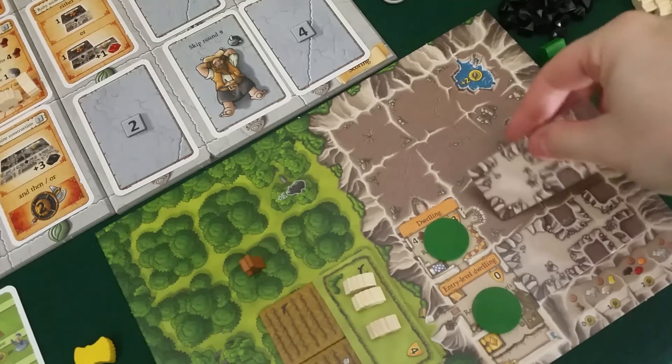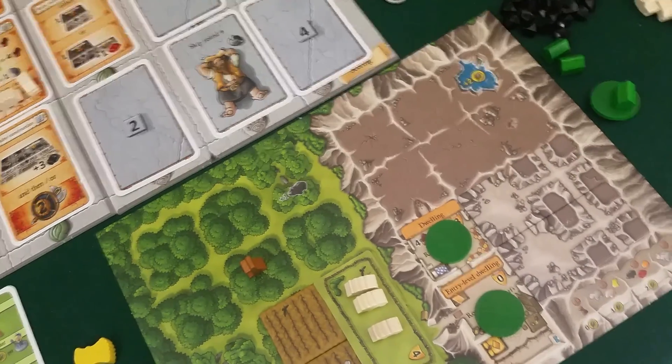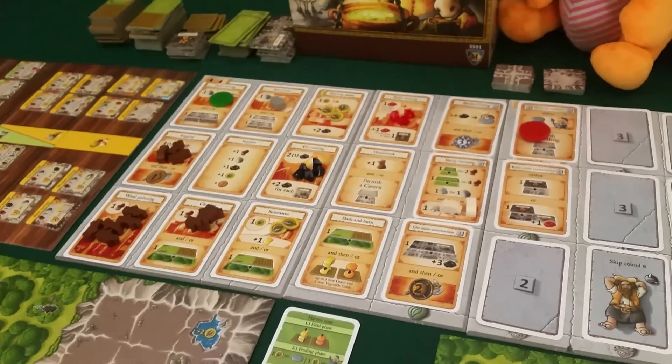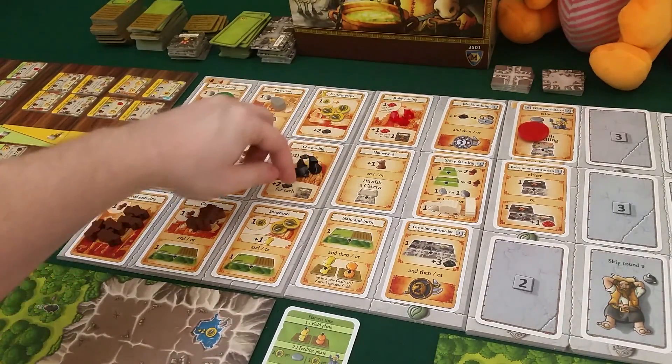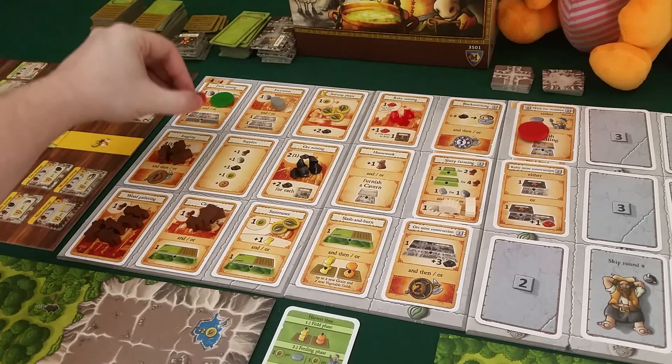Now Draco is ready to build an ore mine, because if he waits and goes to get ore when he has an ore mine, he will get two extra ore. It's my turn - I have my level nine dwarf. I think I will go for getting a dwelling again pretty soon.